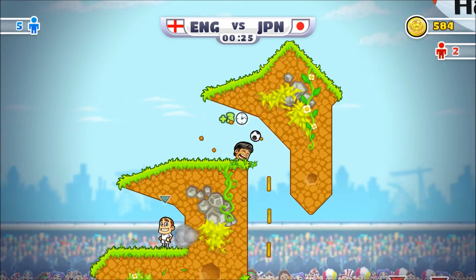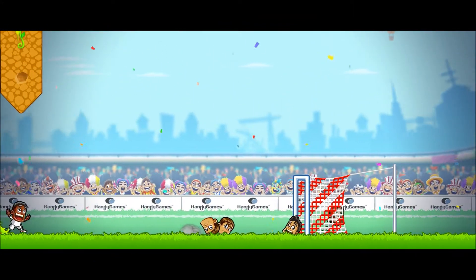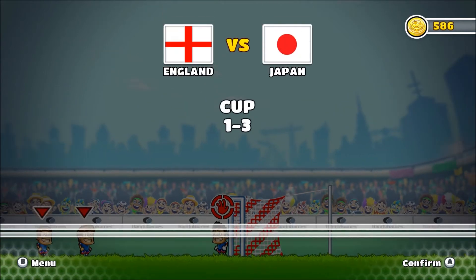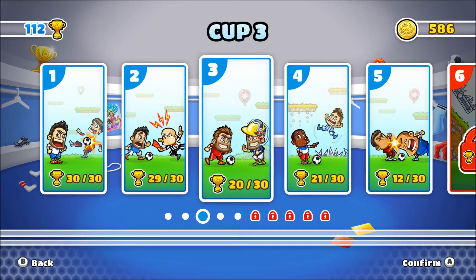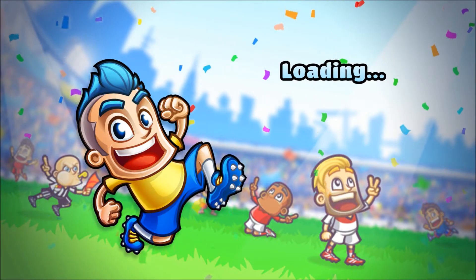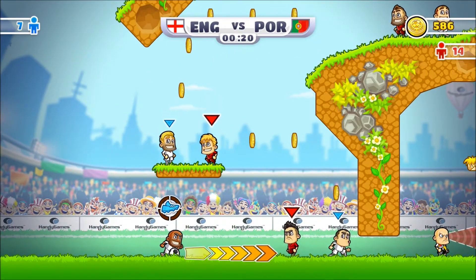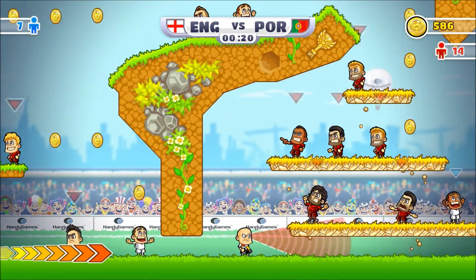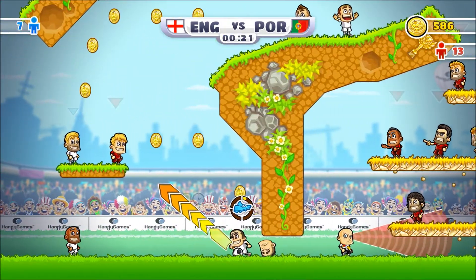This is pretty straightforward — aim with the left stick and shoot. On this later level you can see there's a referee kicking around. He will give you a yellow card if you hit him with the ball. If he spots you in that field of vision when you take out one of your opponents, he'll give you a red card, and that player will be removed from the game, making it a little bit more difficult.